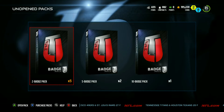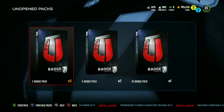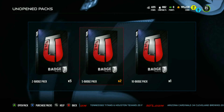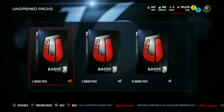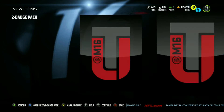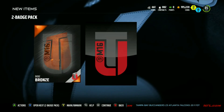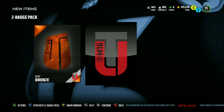Pack luck was pretty abysmal — we spent a little over 70k on packs. With the excess bronze and silver players and some random extra golds that don't go for much, I did some badge sets to try to turn our luck around. We've got some five badge packs and a 10 badge pack from the golds. Getting bronzes isn't too bad — they go for about 1k a pop.